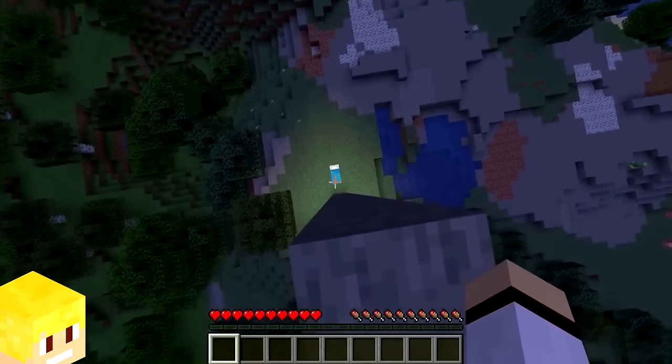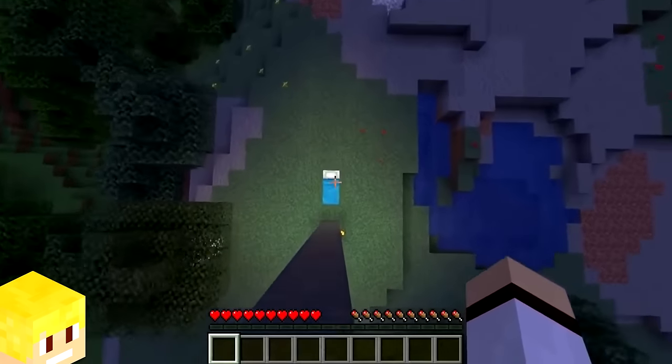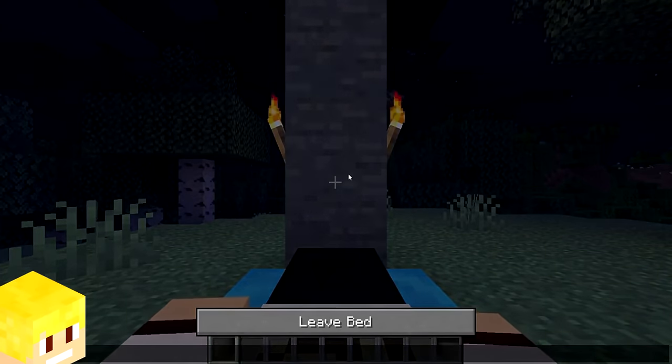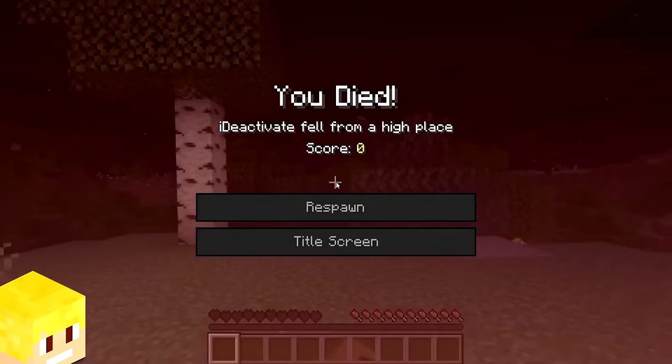If the player falls from a height high enough to take damage but uses a bed before they hit the ground, then they won't actually take any fall damage. That is until you wake up from the bed.